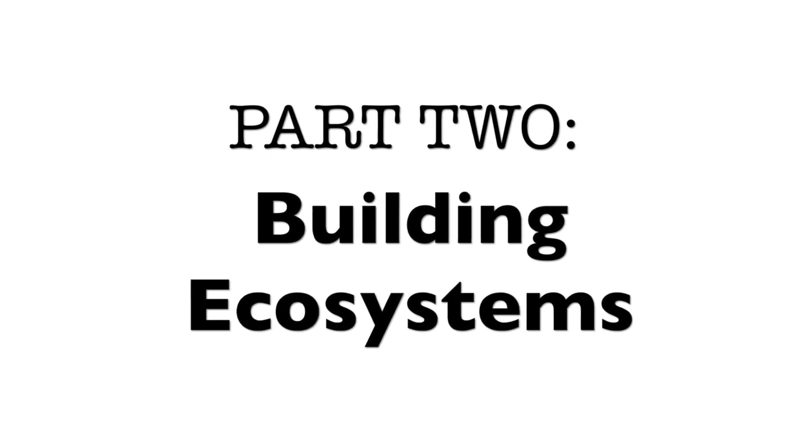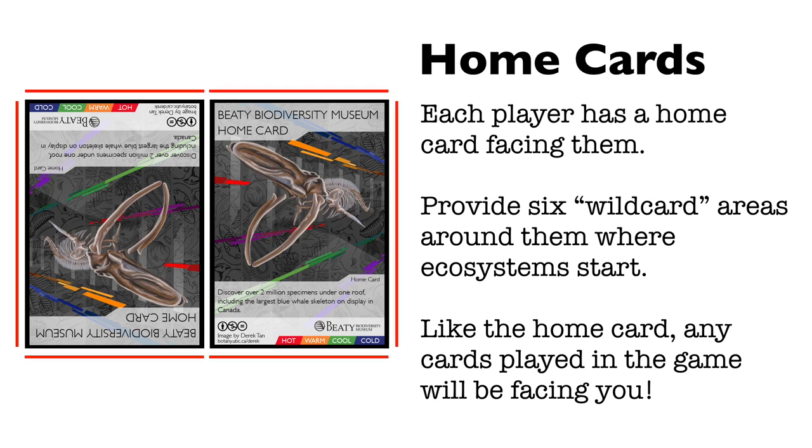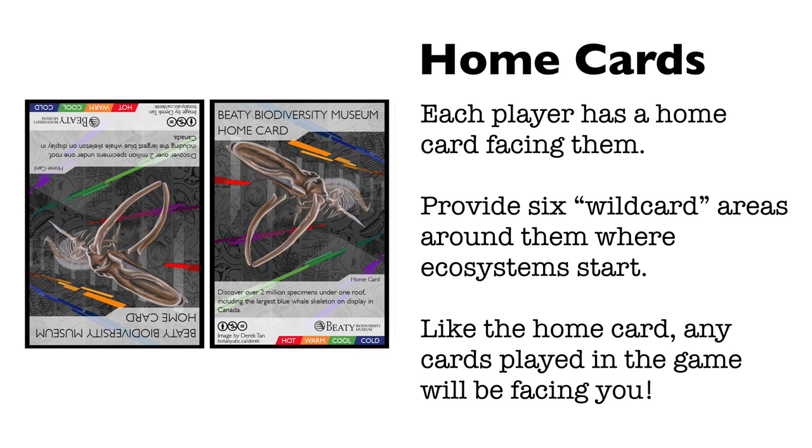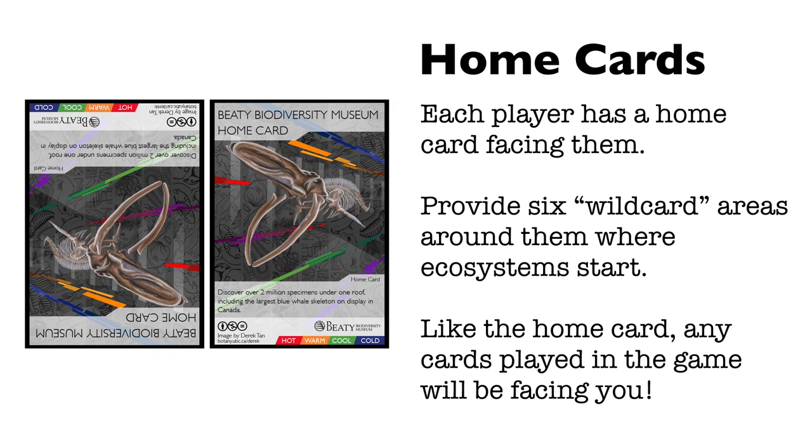Part 2: Building Ecosystems. At the start, each player should have a home card facing them. Home cards provide six wild card areas on the playing field where ecosystems must start. Like the home card, any cards you play during the game will be facing you, which will be important at the end of the game to total your points.